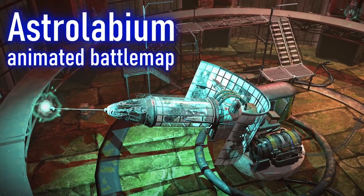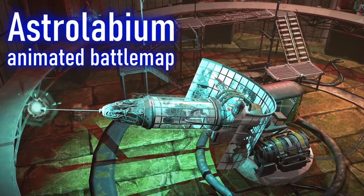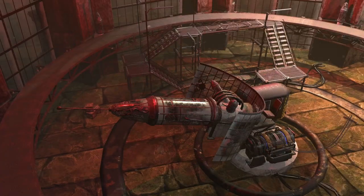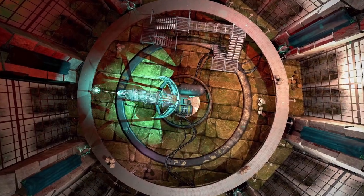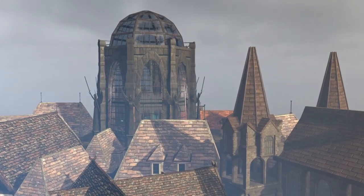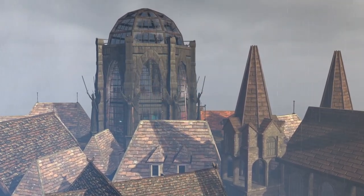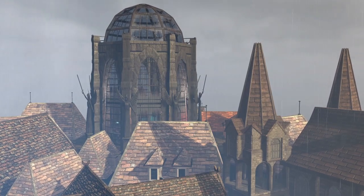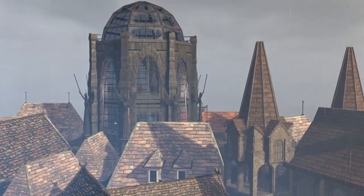The Astrolabium is the animated battle map from Dransky Battlemaps I made a while ago. This one is a real treat for anyone looking to throw their players into a unique and challenging environment. Picture a high-energy lab, possibly belonging to a mad scientist or a crazy mage, where the main attraction is a massive electric cannon.